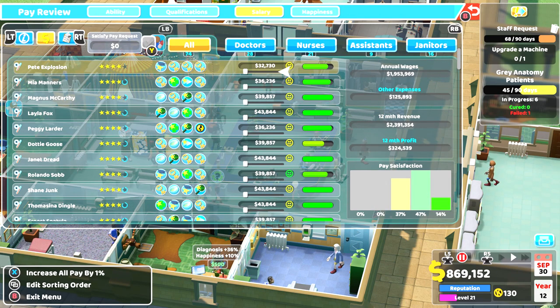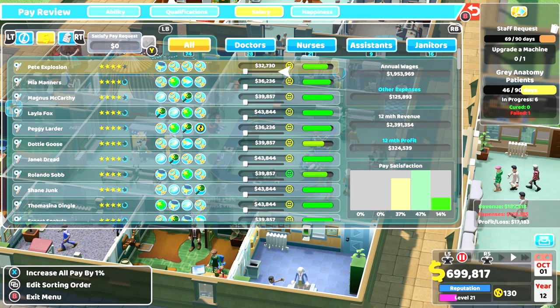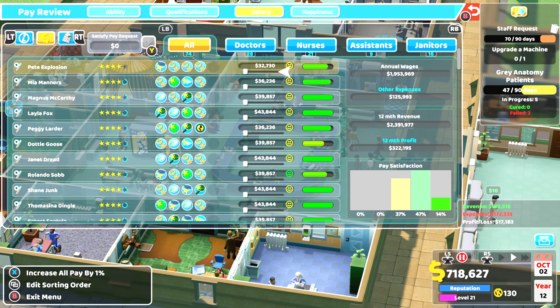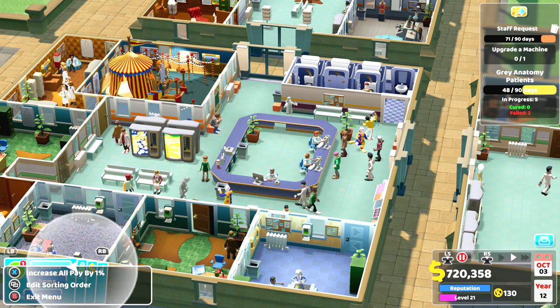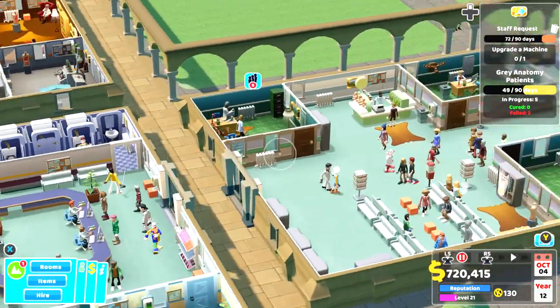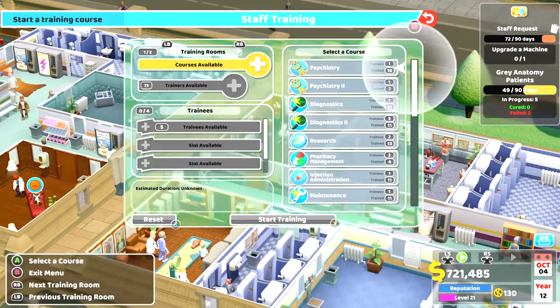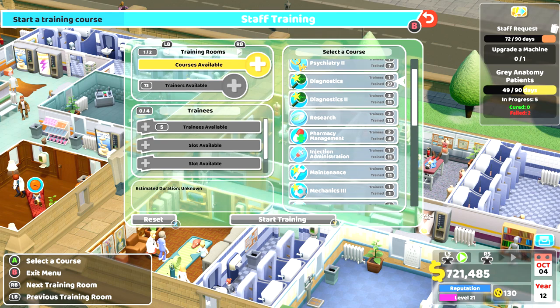You can increase everyone's pay satisfaction over in the staff overview — press X to increase pay by one percent. I kept doing it repeatedly and now my wages are 1.9 million a year, which is a little bit scary. I offset that with constant training, which earns us money on this map.